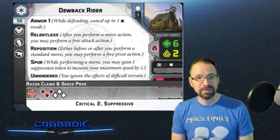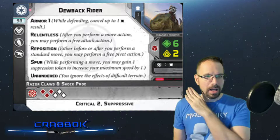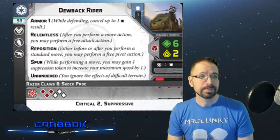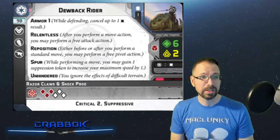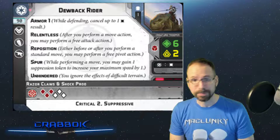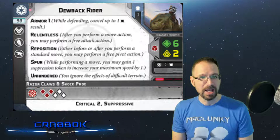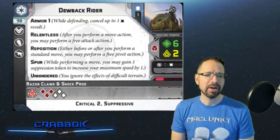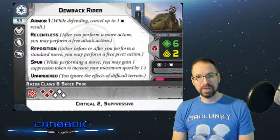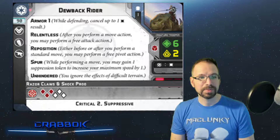They do have Relentless, which is one of the best keywords in the game. This allows you to take any type of attack — ranged or melee — after you move. While they only have melee, they can do ranged attacks if you equip a gunner. They have Reposition, which is great for a unit with a big base. They also have Spur, hugely important — it allows them to increase their speed up to speed 2, which with an AT-RT-sized base is really cool. And they are Unhindered, which helps them walk right over barricades and moderately sized terrain, as long as it isn't larger than the height of the mini.